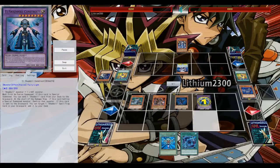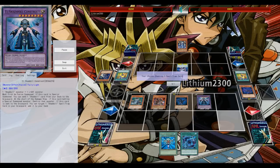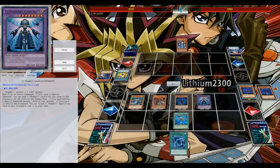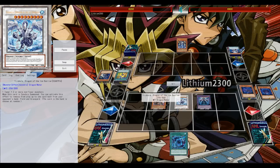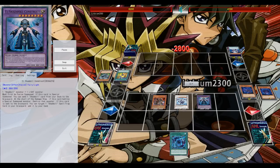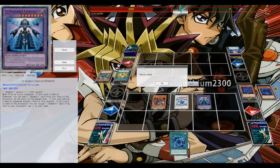Eventually I use Dark Armed Dragon, go for Shadoll Fusion, special summon the second Construct — very cool, Construct still at three. Lucky here drawing into Monster Reborn, so I can go for game. Just in case my opponent has Juggler, I go for Trishula — banish Thousand Blades, banish his card in hand which I believe was Thunder King — and the deck for game.